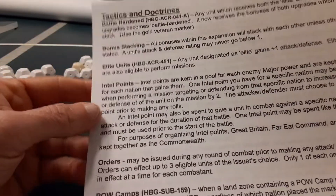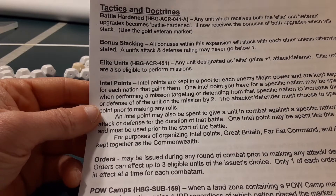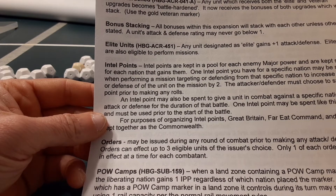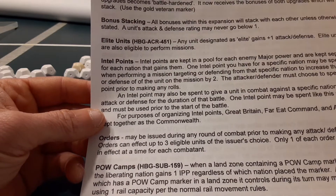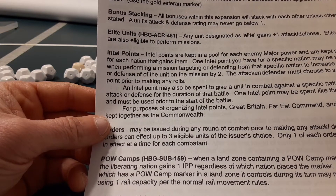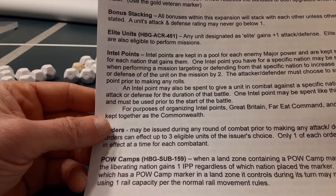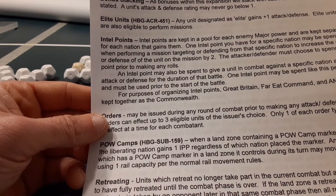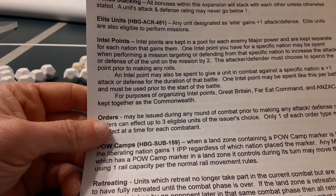One intel point you have for a specific nation may be spent when performing a mission targeting or defending from that specific nation to increase the attack or defense of the unit on that mission by two. The attacker/defender must choose to spend the point prior to making any rolls. An intel point may also be spent to give a unit in combat against a specific nation plus one attack or defense for the duration of that battle. One intel point may be spent like this per battle and must be used prior to the start of the battle. For purposes of organizing intel points, Great Britain, Far East Command, and ANZAC are kept together as the Commonwealth.